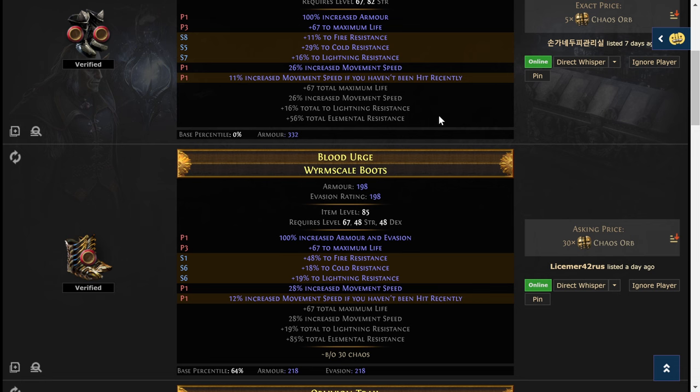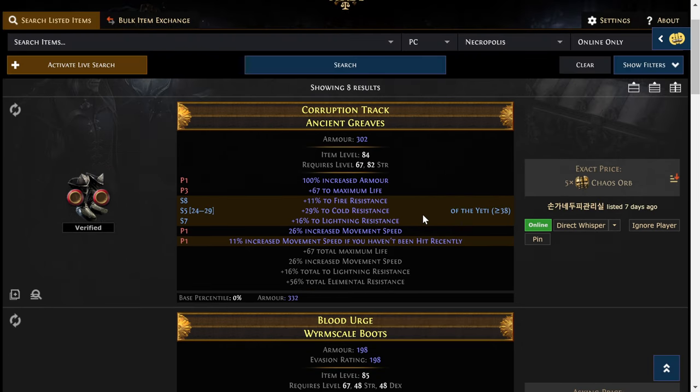Now we can look at these. That's a pretty good price. Maybe you like this one. If I'm just getting into maps and doing that for five chaos, that's great. That's 26, 37 movement speed from some boots, plus all that — I wouldn't mind. There's more things you could do to the implicits as well, and we'll get into that later with the different currency you can roll to get more stuff up here. Then you just direct whisper them, go over to their hideout when they reply, bring over the five chaos, trade it, make sure it's the right item.